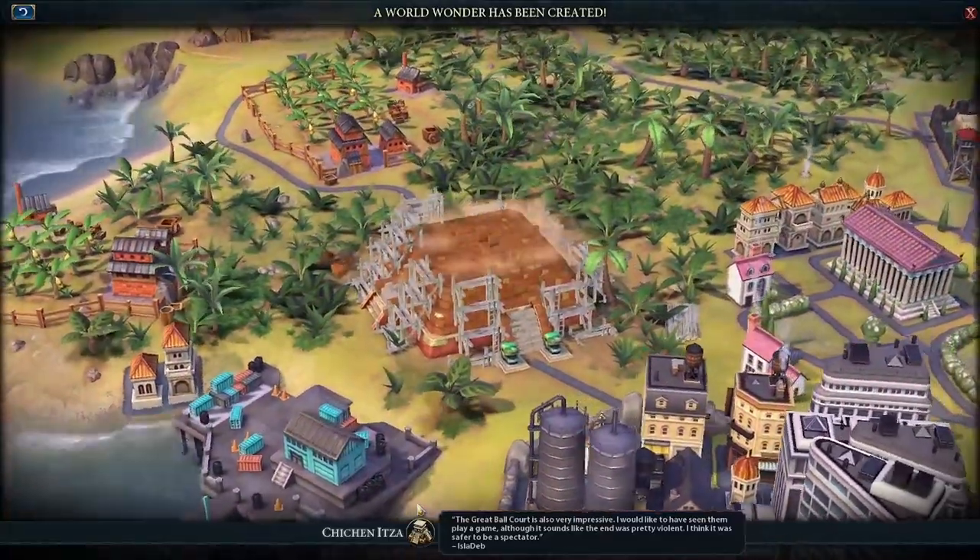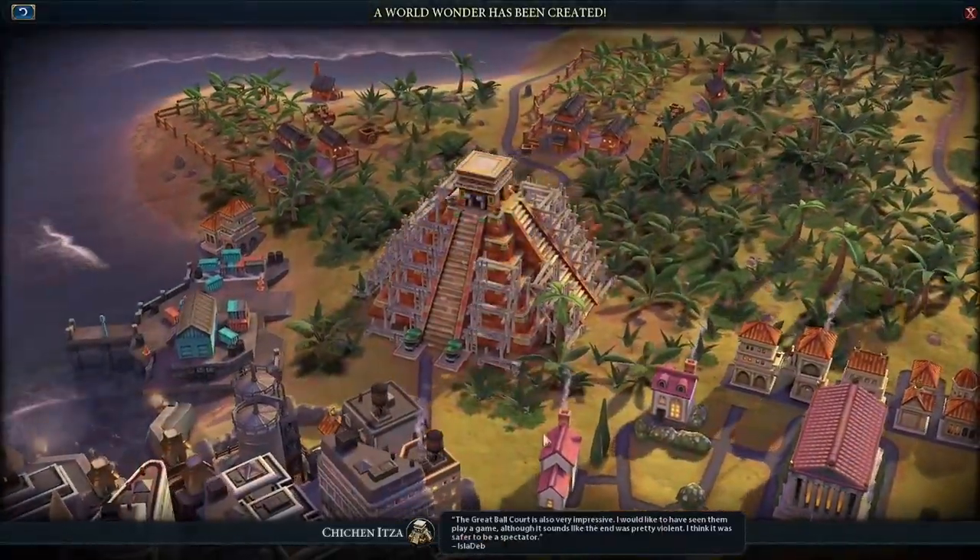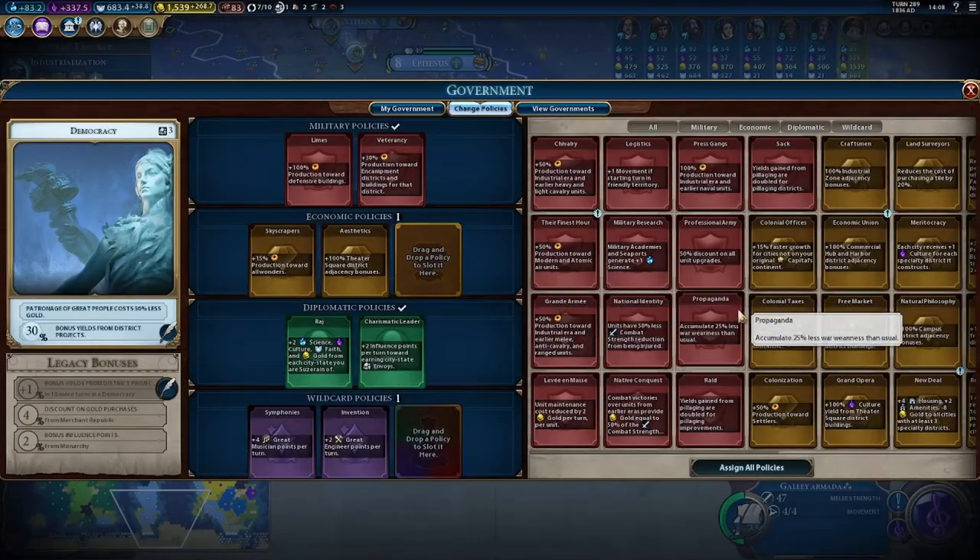One thing I would like Firaxis to address is that once you reload, all your UI mods are turned off. I don't understand why mods would be enabled when you load into the game, but then get shut off when you reload into a later save.